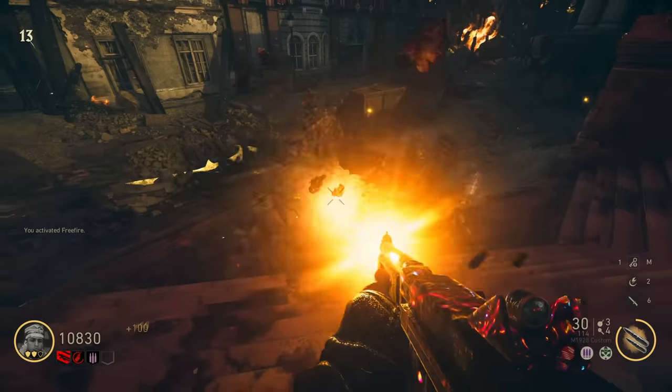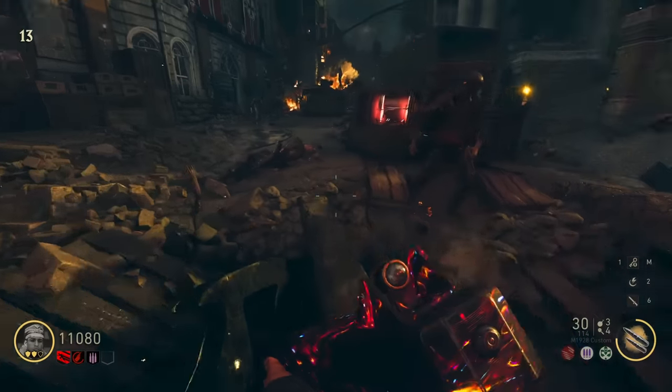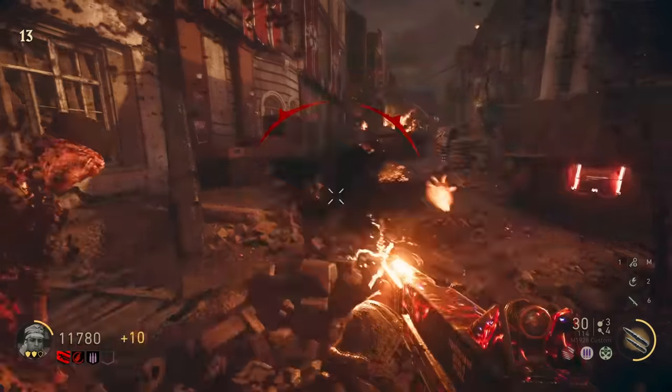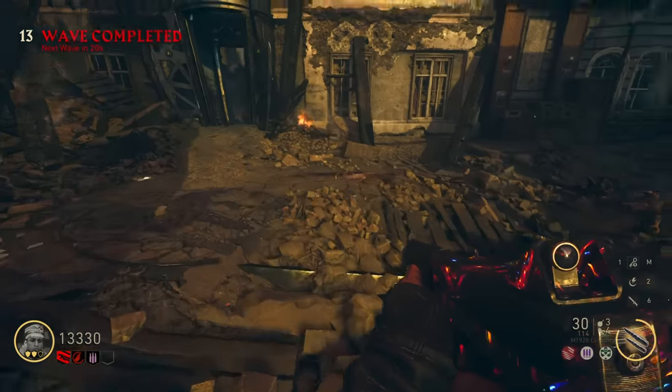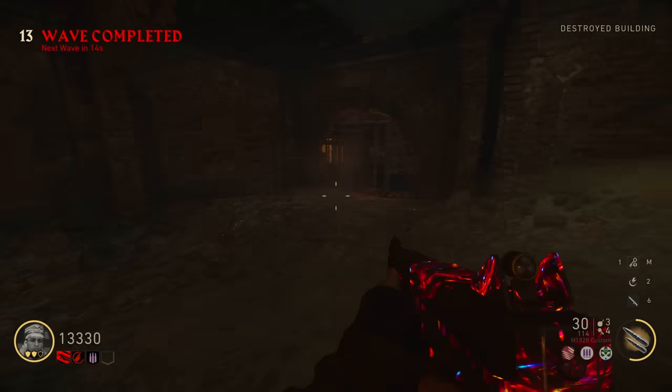Oh God, have we got that big guy again? No, it's not. I thought it was the tentacle dude. I can't see what's happening. Another big guy - go away. We're flying through the rounds though. What was back here again? We actually have a door - this is just going to be the spawn. Maybe something changed at the spawn.